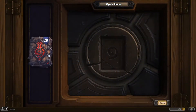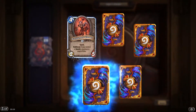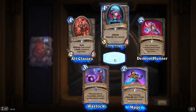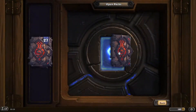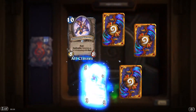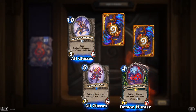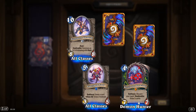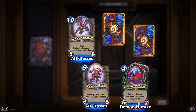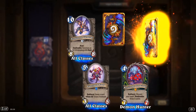Now we're here. Getting duplicates again. 'Krixis the Voracious': battlecry, discard your hand, deathrattle draw three cards — it costs only four so it can be very nice!